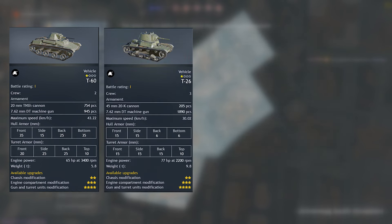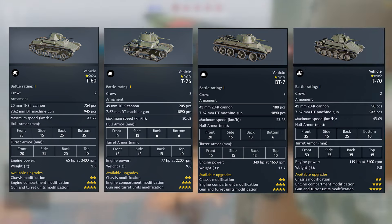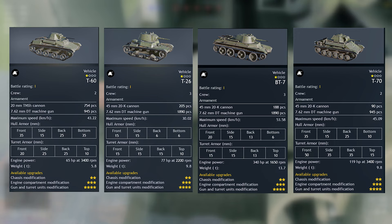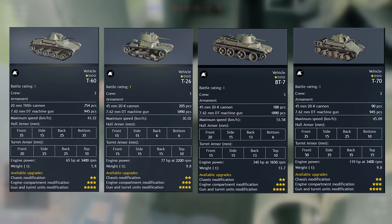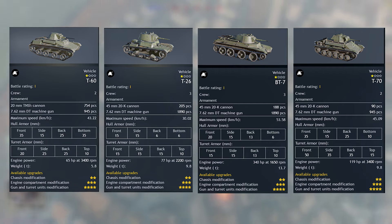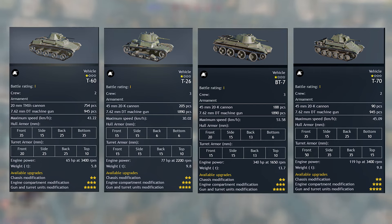In terms of tanks, we have the T-60, the T-26, the BT-7, and the T-70. I personally would stick with the BT-7, because not only is it fast, but it has a very good fast-firing gun. Alternatively, you can stick with the T-70, which is also pretty fast and has better frontal armor than the T-26 and the BT-7.